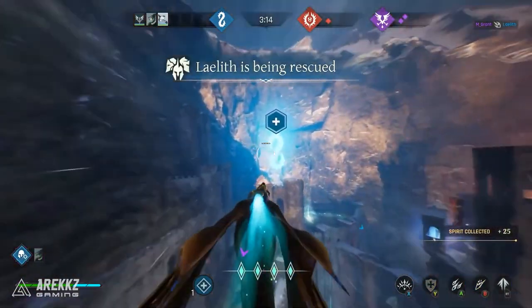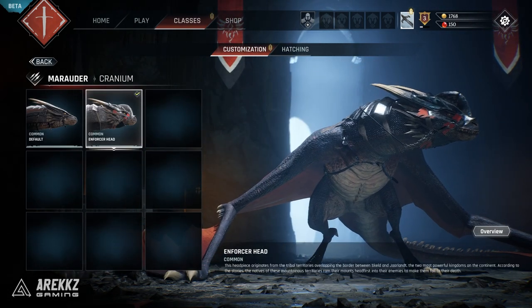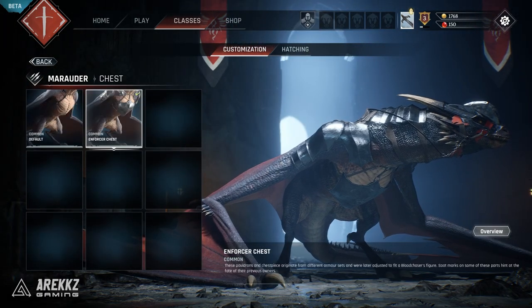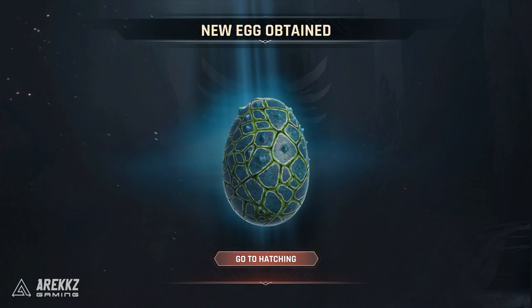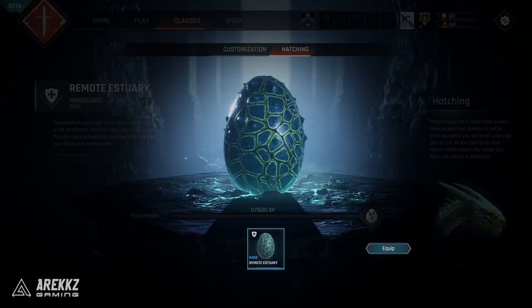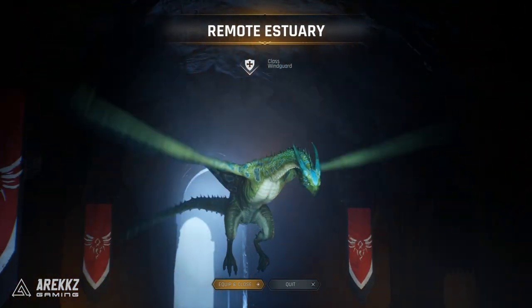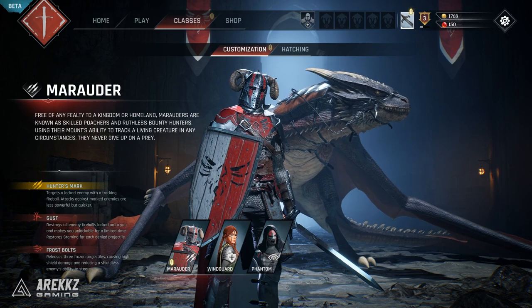Other than that, there are some customization options for each class — you can change your character, change the dragon, and change the dragon's armor. The customization looks fairly comprehensive, but since it's closed beta, they're not allowing anybody to buy cosmetics from the store, so I can't fully explore it right now. There's also a really interesting hatching system where you can acquire dragon eggs, and as you play, you give the dragon egg half your XP after each match. Once it fills up, you unlock a new dragon — though I don't think there are combat differences between dragons.